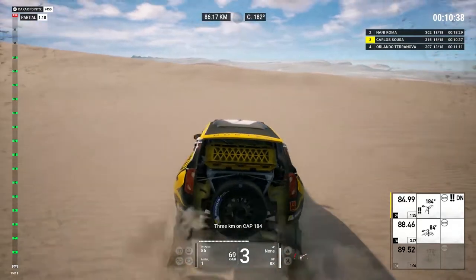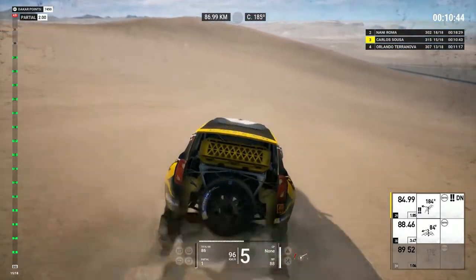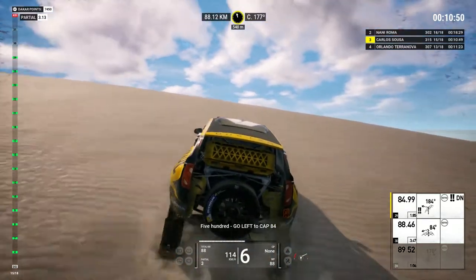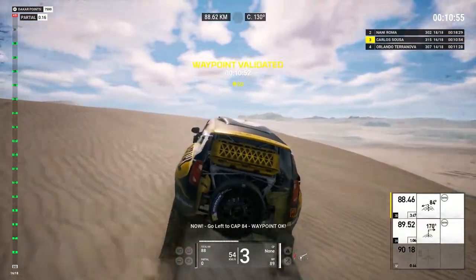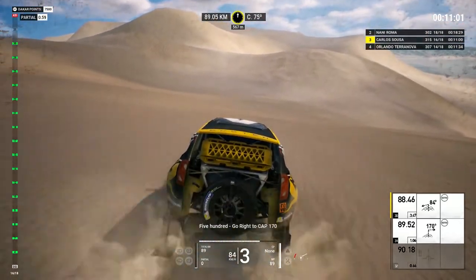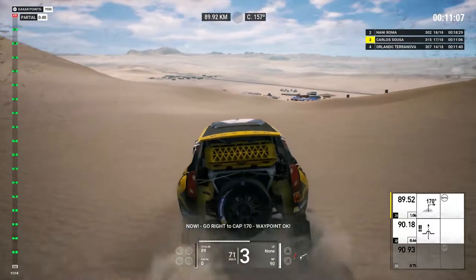3Ks on cap 184. 500, go left to cap 184. Now go left to cap 184. Waypoint okay. 500, go right to cap 170. Now go right to cap 170. Waypoint okay.